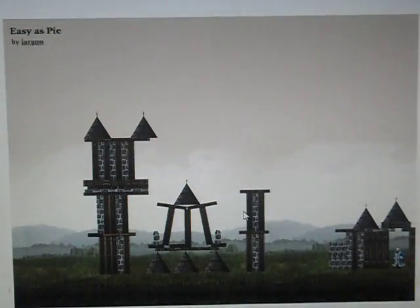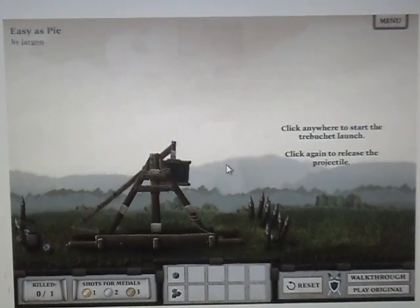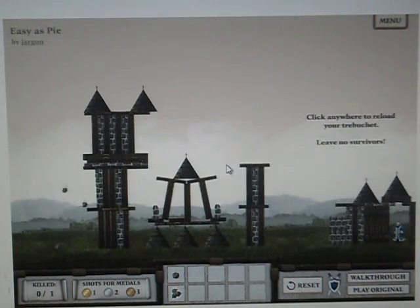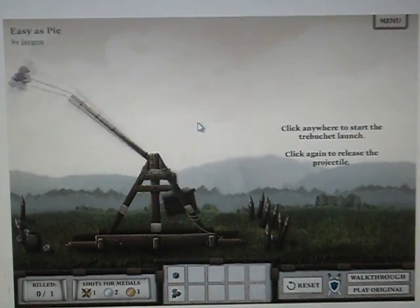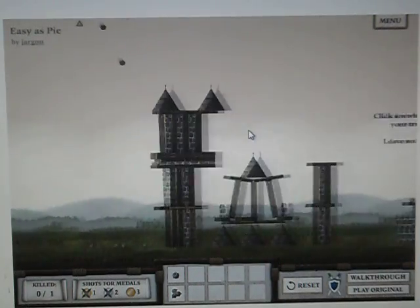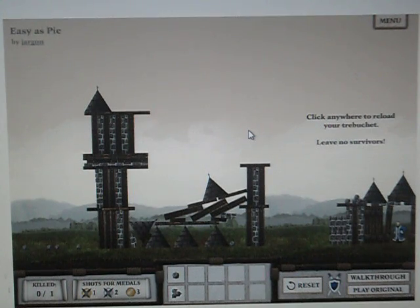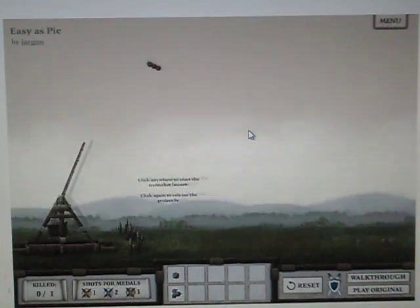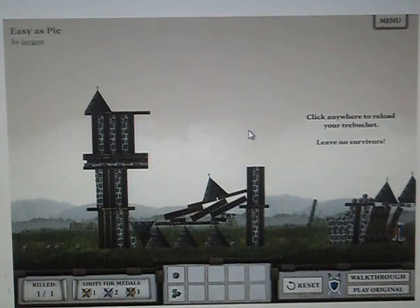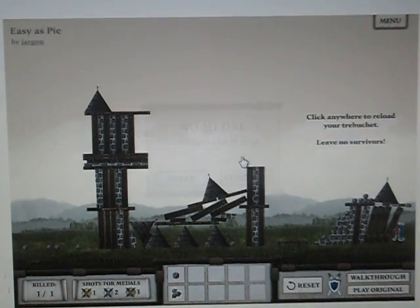Easiest pie. This looks easy. We have three — yeah, this is gonna be easy right here, definitely. Let's try and shoot higher, like that. Let's not do that. So let's shoot it higher again — two of them — will that kill them? No, it won't. I failed to get the medals, but no medals, whatever, doesn't really matter. I'm just showing you guys how to kill them.